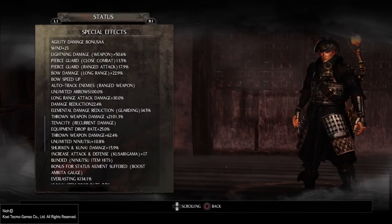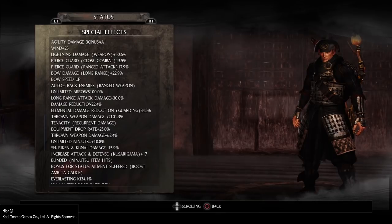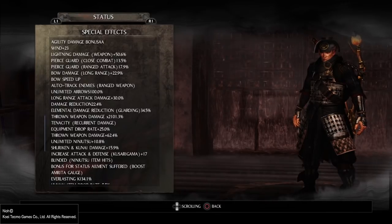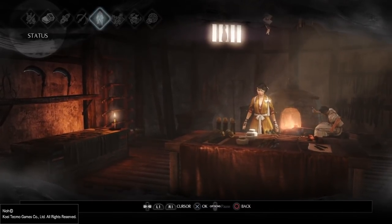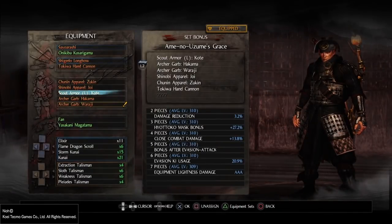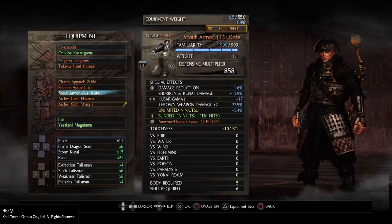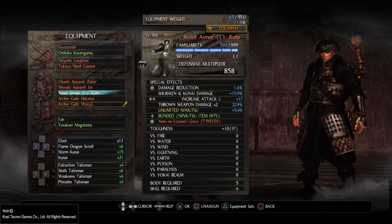I had a build before with about 60-70% unlimited ninjutsu, but I couldn't kill any bosses in the abyss because I had really low damage. That's when I decided to make a build focused on quality — increasing my damage — not quantity, meaning not the amount of ninjutsu I have.